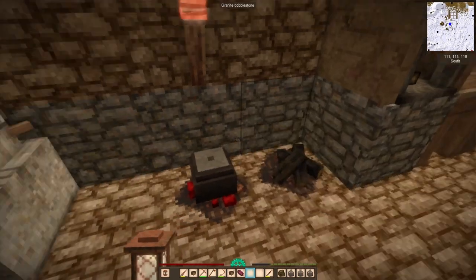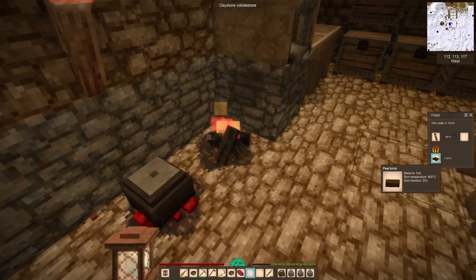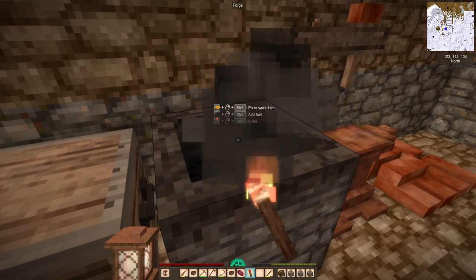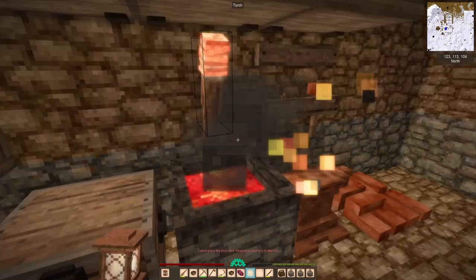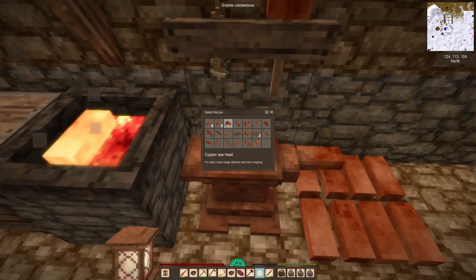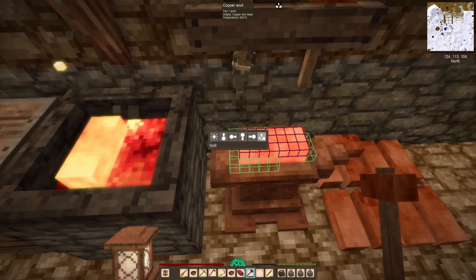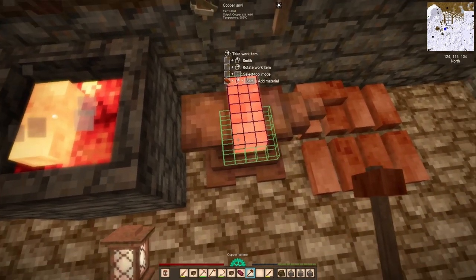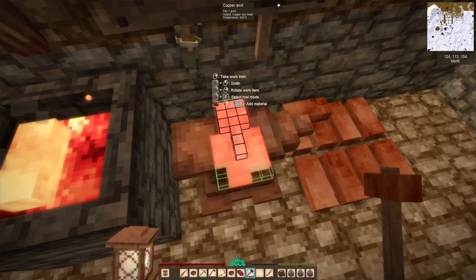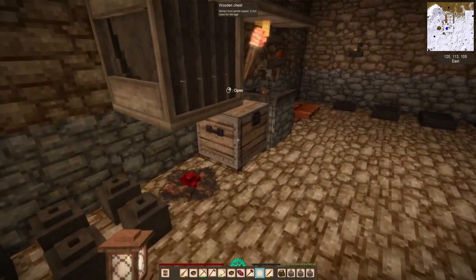There's the bow staff on the tool shelf — people recommended I do that. I don't know if that's the best way to do it, and it seems like no one else does either, but I have to admire some people's dedication to optimizing in Vintage Story.